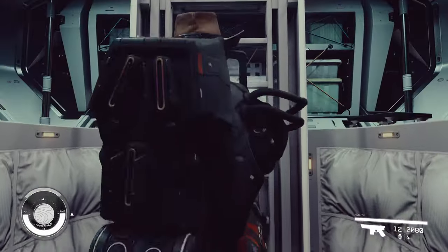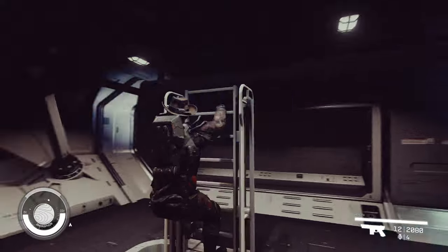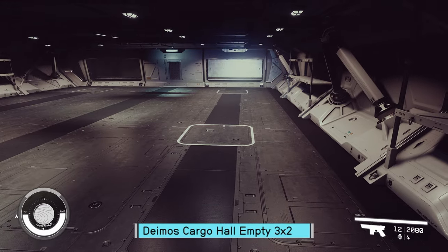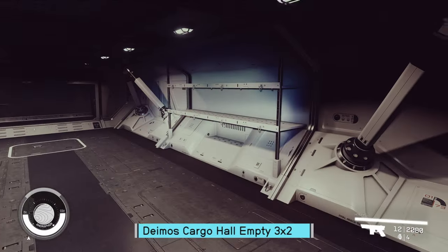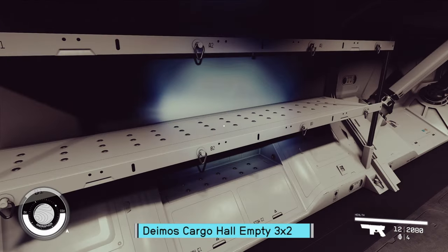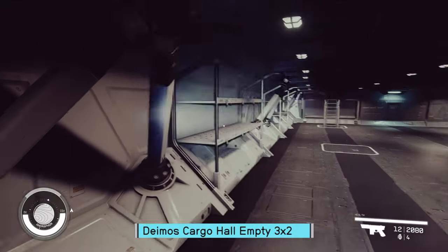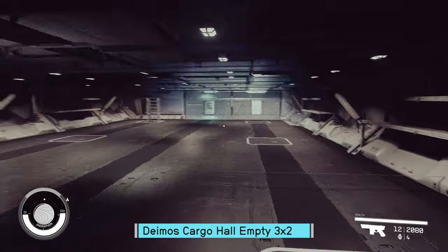Let's finish it off with the 3x2 cargo hold in Deimos. Another just big open space. Although this has less of those structural elements I was pointing at and more shelving. I'd rather have those things, to be honest — I don't really love the shelving. I love the detail, though: Stow A, Stow B — they've even got A2 and A3 for the bays. I can dig that attention to detail. I like these better as wall insets than having those structures. I get why they're there aesthetically; I'm just talking about having to build into it. Nice big open space.